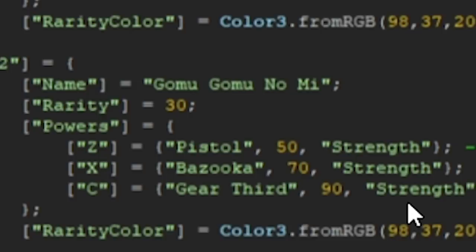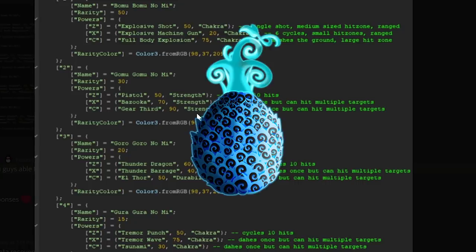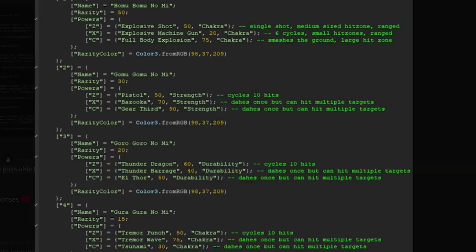If you have balanced stats, you should probably get the Gomu Gomu no Mi — the rubber fruit — because Gear Third has a 90 damage multiplier scaling with Strength. The range isn't great, but the damage is huge. Overall though, for a lot of players who are all over the place stat-wise, I think the Gura Gura no Mi has the best range damage, best AoE damage, and is just overpowered right now. I hope they don't nerf it soon.